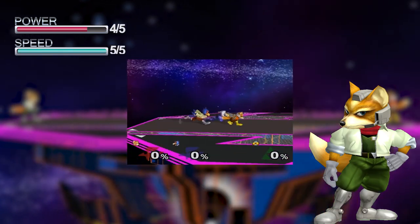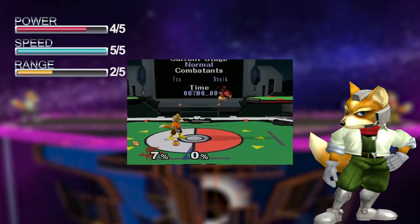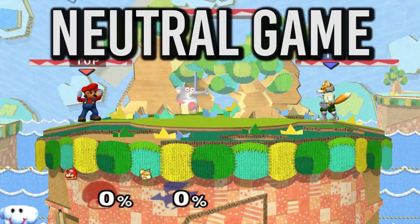Fox has amazing speed but his biggest weakness is his lack of range. Almost every top tier character in the game can abuse their range to beat out all of his attacks, which forces him to work around your hitboxes rather than the other way around.